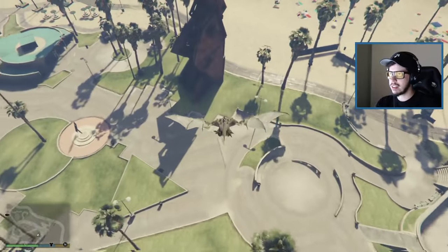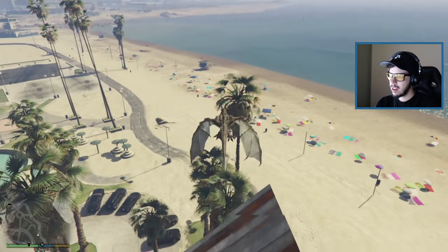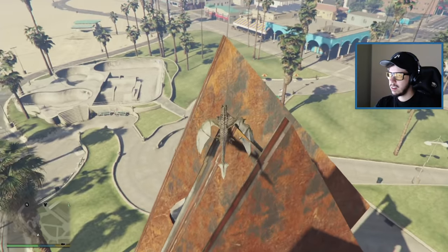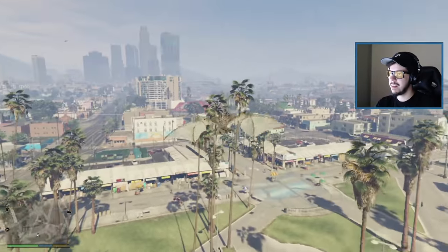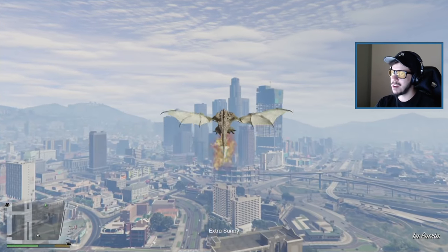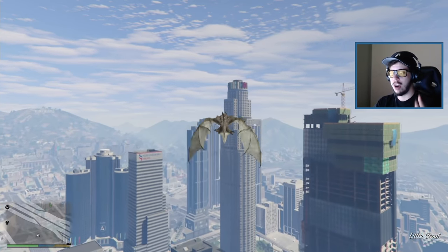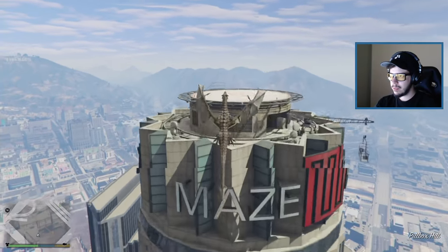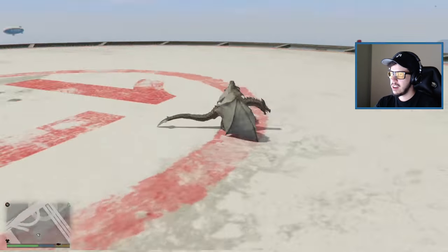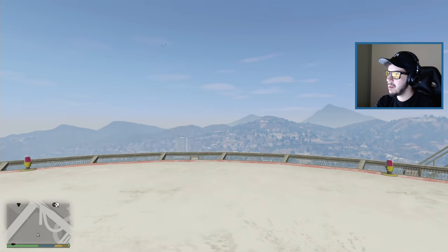Looking at chat for dragon names... Let's land on the Maze Bank Tower. Flash versus dragons — I think we'll do a series where superheroes fight dragons. These dragons are hella hard to kill. Coming in hot — dragon has landed! We're going to become a normal player.